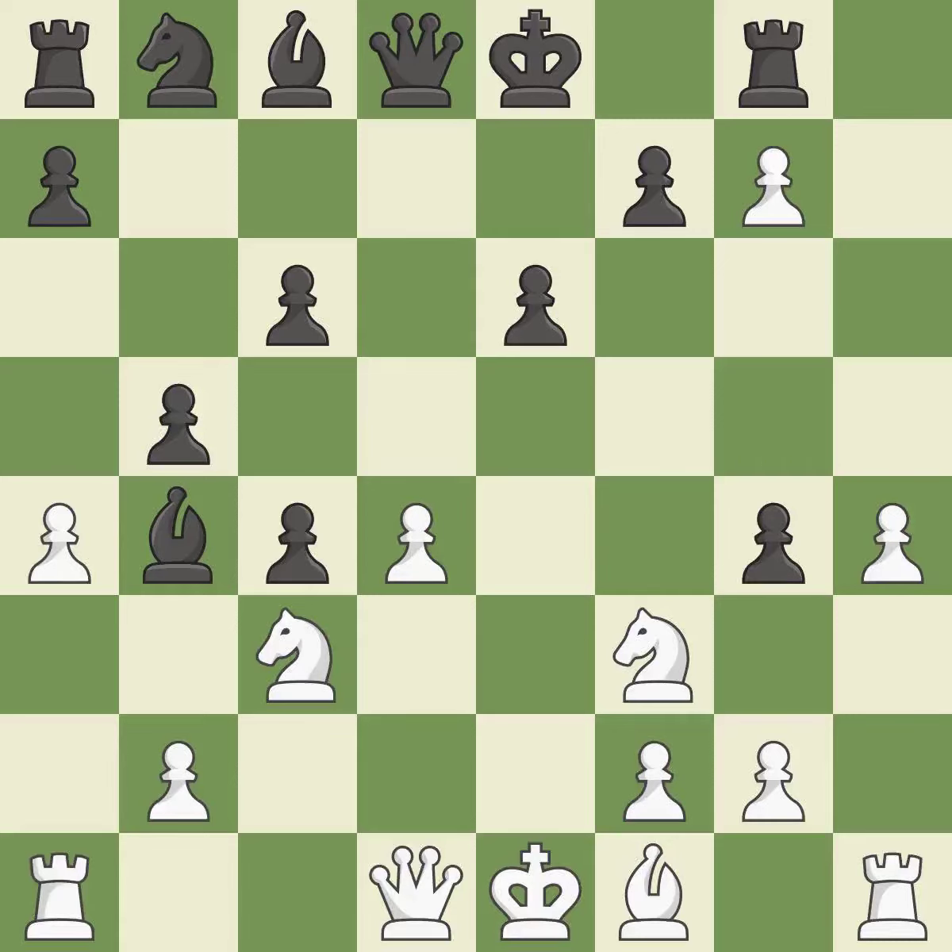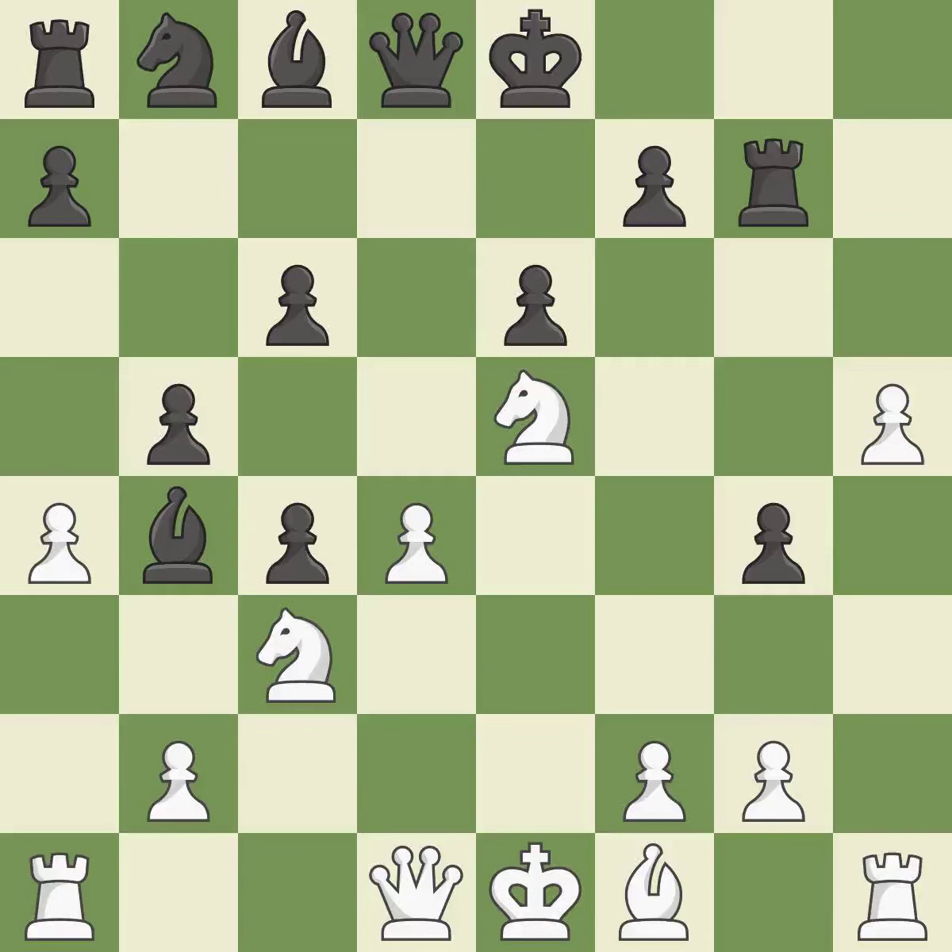A pawn kicks the opposing knight, forcing it to move or risk being captured. This exposes a pawn attack. This is the only good move. The moved pawn advances toward its objective. This poses a rook-kicking threat.